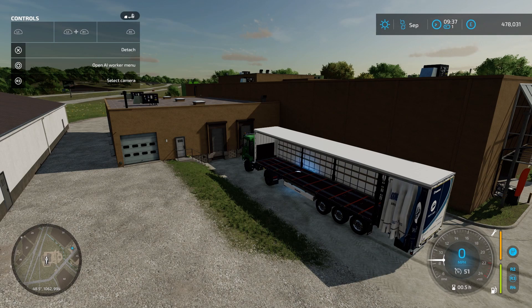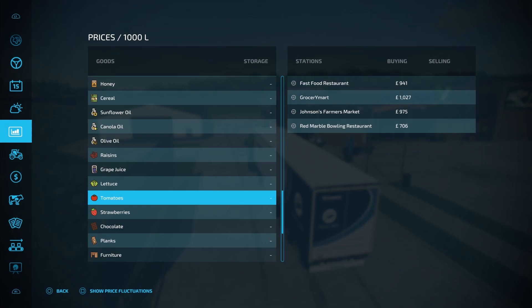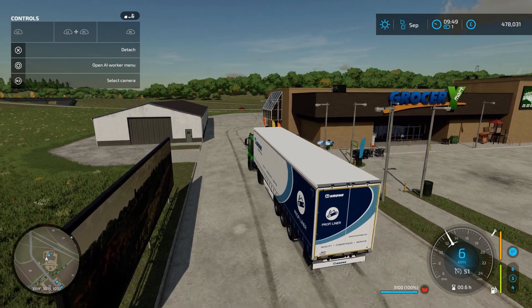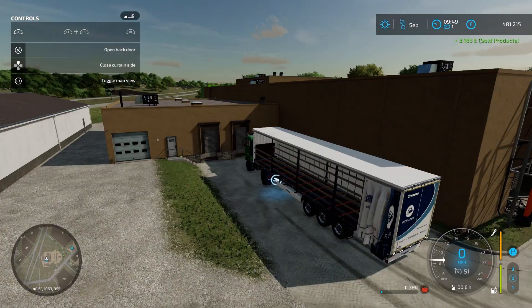Next I'll go and load the tomatoes and see what we get from them. We have 3,100 litres of tomatoes and the best price is £1,027 which is also at the grocery mart. We have £478,031 before selling. I'll make sure they're all sold. Now we have £481,215, so we made £3,184 from the tomatoes.